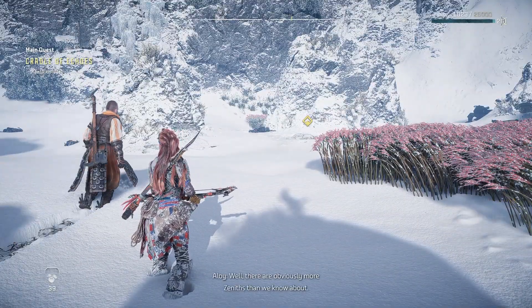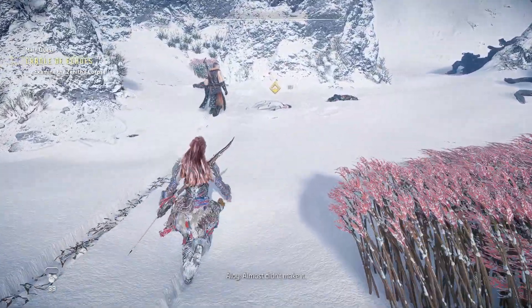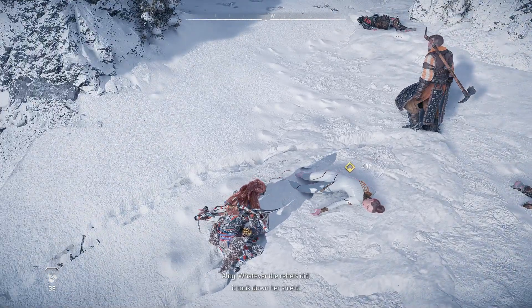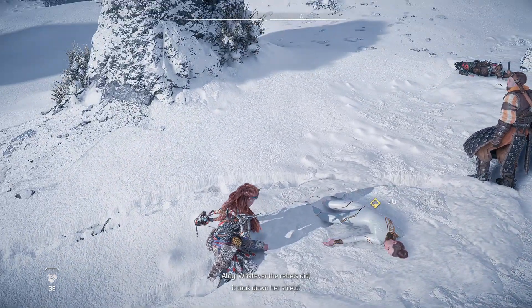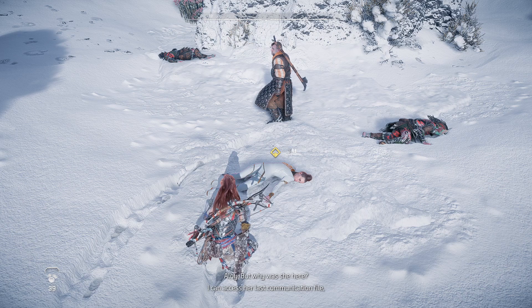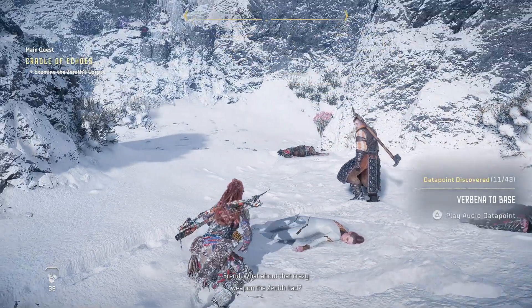Well, there are obviously more Zeniths than we know about. I can't believe you fought one of them. Almost didn't make it. Skin's cracking from the cold. Whatever the rebels did, it took down her shield. But why was she here? I can access her last communication file. I'll use my focus to scan the battlefield too. What about that crazy weapon the Zenith had?